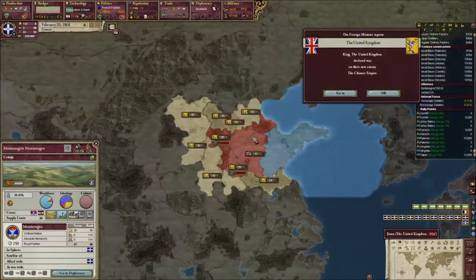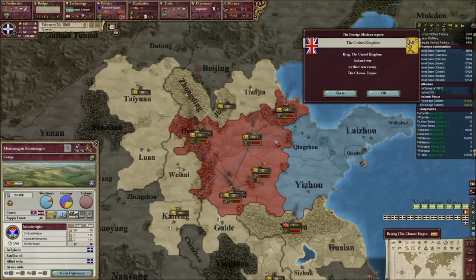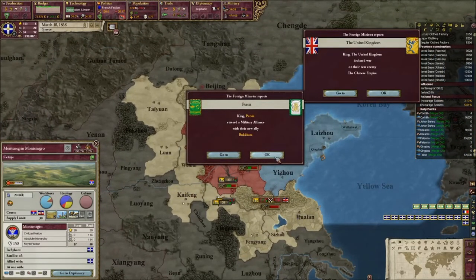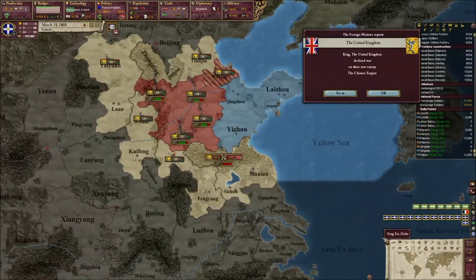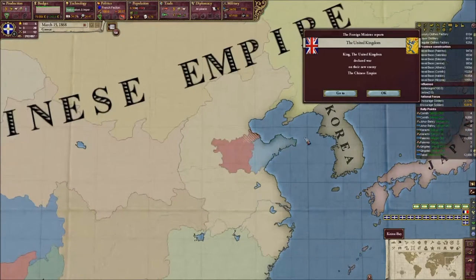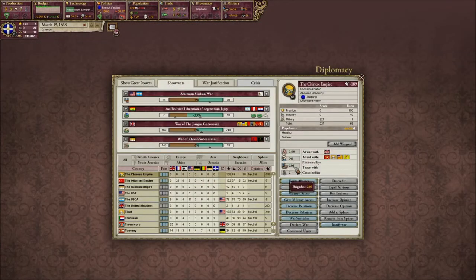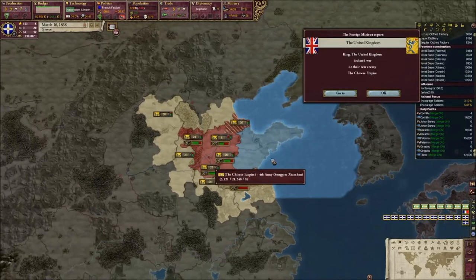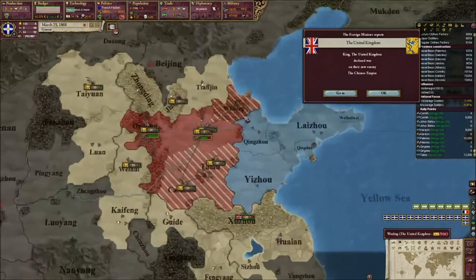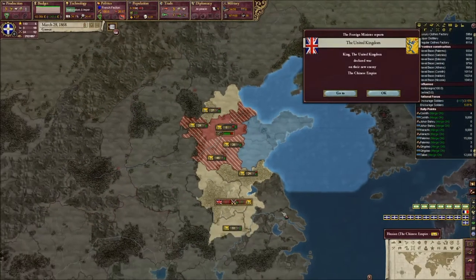The United Kingdom declared war on China, which looks like China's just taking the opportunity to smash British China — not really surprising. Looking at them civilizationally they're at 30%, but they do have 236 brigades — something like 700,000 troops — so we'll leave them alone for now. We can get roughly 100,000 troops, so if we can win with 7-1 losses favoring ourselves then we could fight them. I've done it before in different games, but I don't know if we're a powerful enough state to do that right now. And it is definitely the best use of the five remaining infamy that we have.